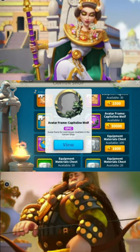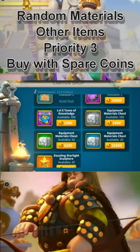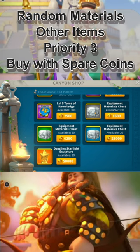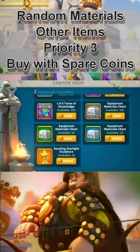The Capitoline Wolf is just aesthetic — it's nice, but it's entirely up to you. I'm not big on the equipment pieces or the XP tomes because they're just accessible everywhere else, so why invest these hard-to-get coins in those? And the same goes for the Starlight sculptures.